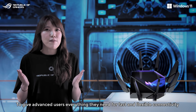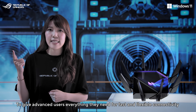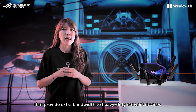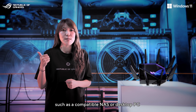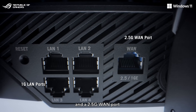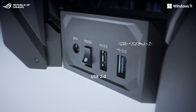To give advanced users everything they need for fast and flexible connectivity, the router comes with dual 10GB LAN ports that provide extra bandwidth to heavy-duty network devices such as compatible NAS or desktop PCs, along with four 1GB LAN ports and a 2.5GB LAN port that support link aggregation up to 3.5GB per second with load balancing.